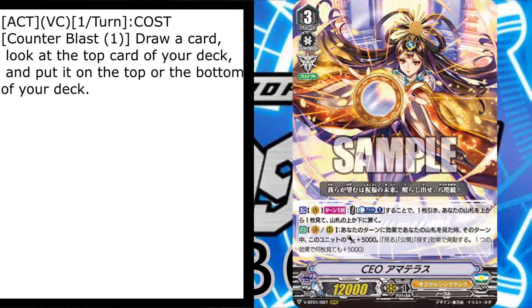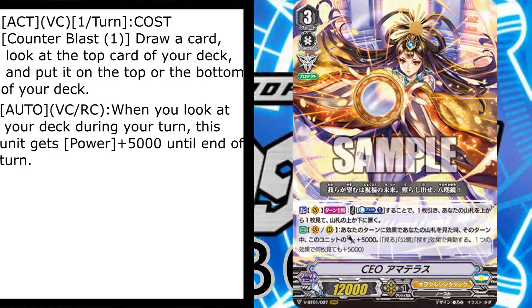You get to see the top card of your deck, and if it's not a trigger, swing it down to give yourself more of a chance. But it's the second skill that really gets me. It's a vanguard and rear skill, which is really cool — when you look at the top of your deck during your turn, this unit gets 5000 power until end of turn.